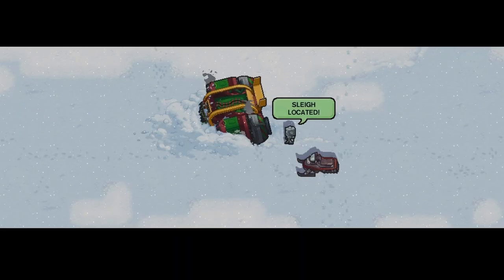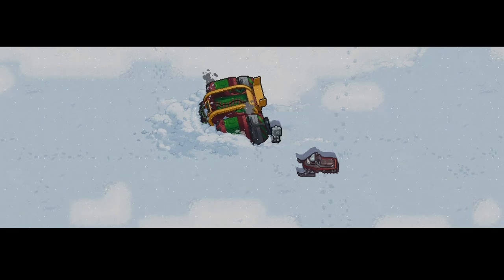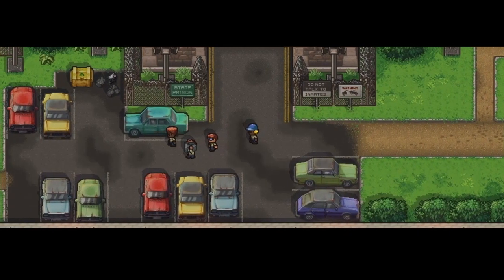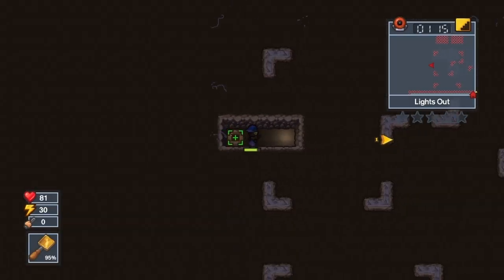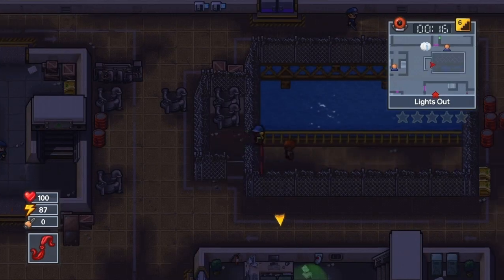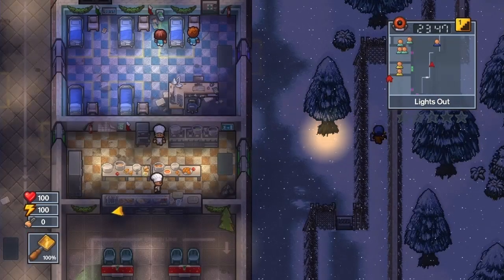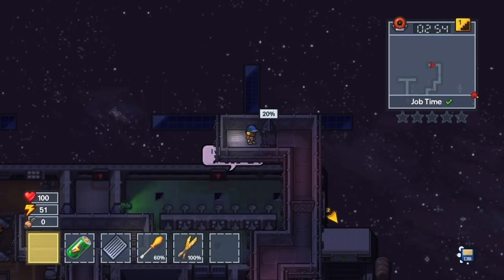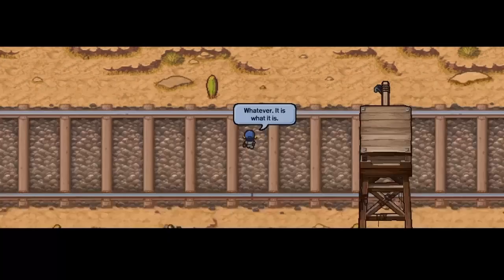Can you beat The Escapist 2 without gaining any heat at all? Yes you can. And that's the final one — it is possible to beat The Escapist 2 without gaining any heat. It was a very fun challenge to do, and there are probably plenty of faster methods of escaping than what I did, so I highly recommend it. I hope you enjoyed it. Remember to like and subscribe and hit that notification bell so you don't miss another video. I'll see you next time.